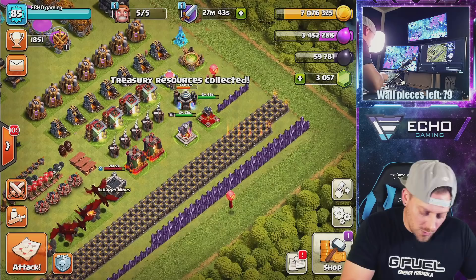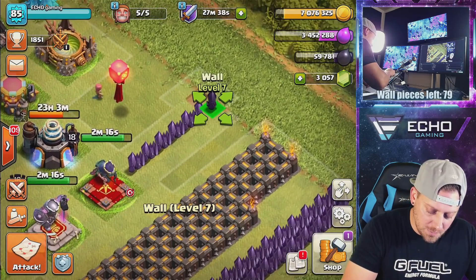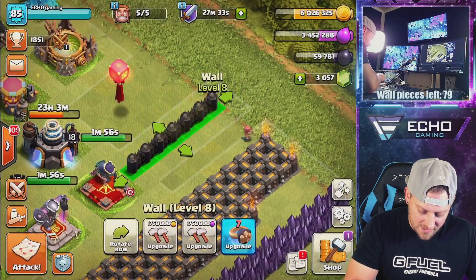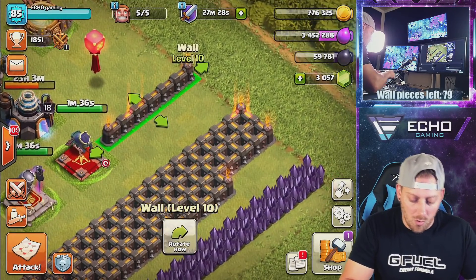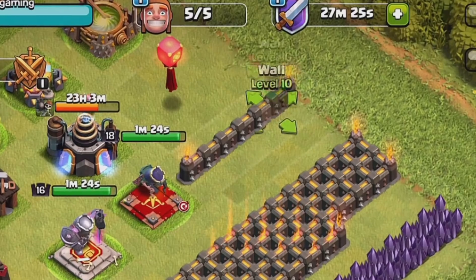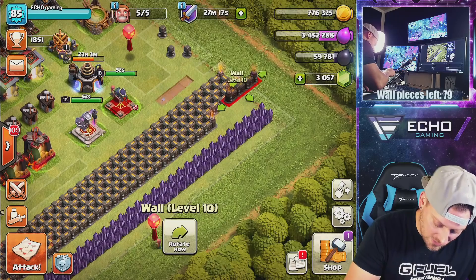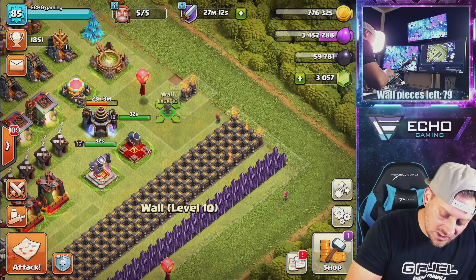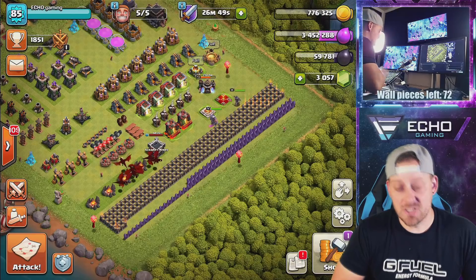We need to do some wall upgrades. We're also going to get a seventh piece of wall put over here and do all of these pieces together. Yes, I do want to upgrade it — now we have seven more wall pieces at max level. Four right there and then these last three — 72 more pieces to go.